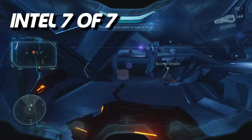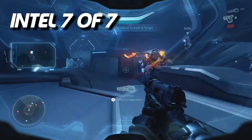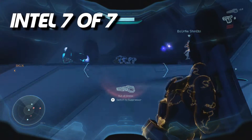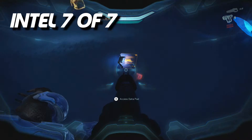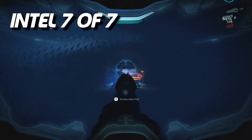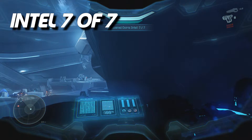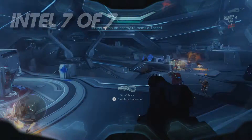The last intel is very easy to miss. It's in the final room where you're battling — once you enter the doors after that, the mission ends. So don't go through the doors; instead go to the far right hand side corner all the way to the back. You'll see it just laying down right next to a dead guy. It's a random corner but there's a seventh piece of intel there.